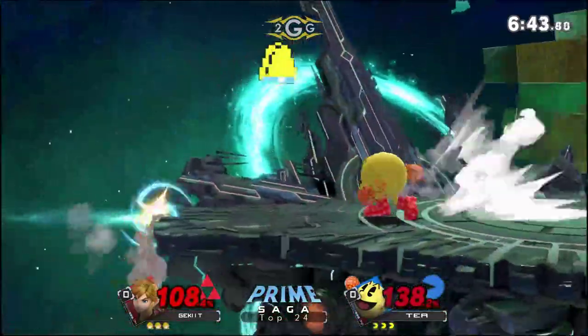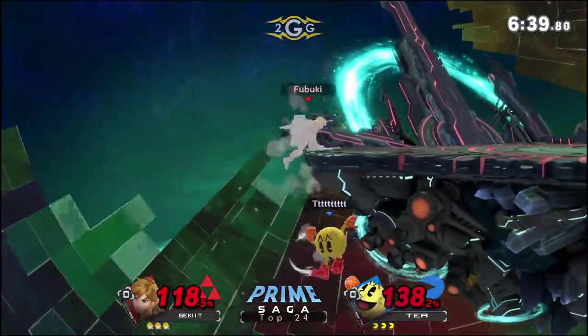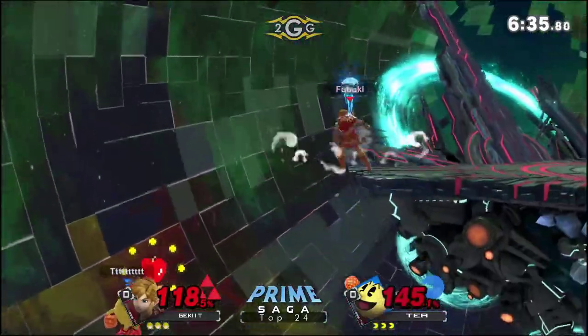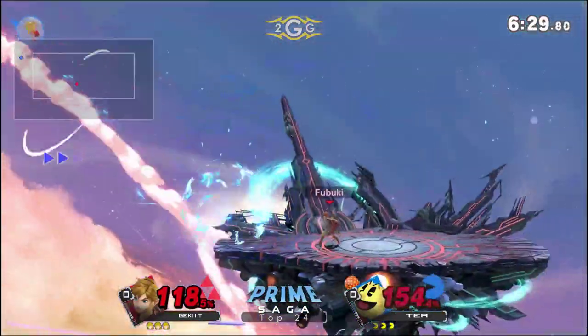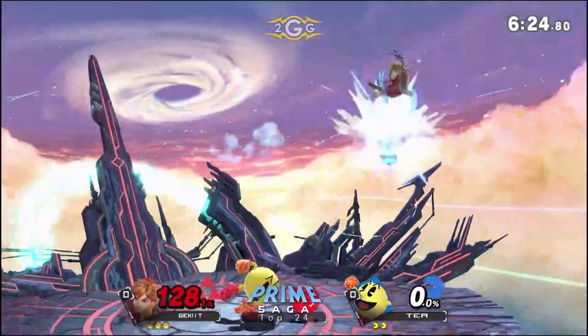I don't know if you noticed what the bomb set up at the ledge — T threw it down at the ledge, which continued to make it bounce. I believe it'll bounce five times, and that entire time it's bouncing it actually has an active hit. That's what makes it so tricky to deal with at the ledge. It's very unique to Link. And there it is, covering that neutral get-up — bombs away. Great stuff there from T to get the first stock.